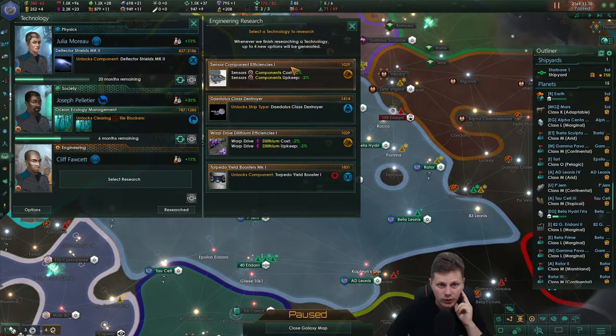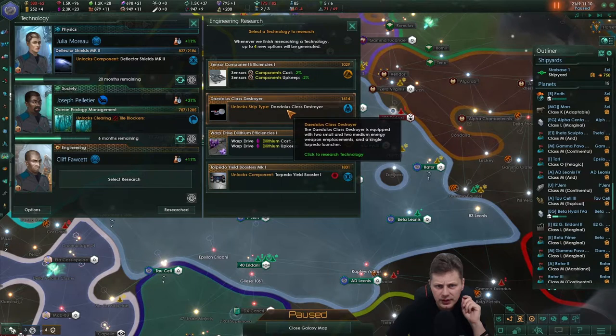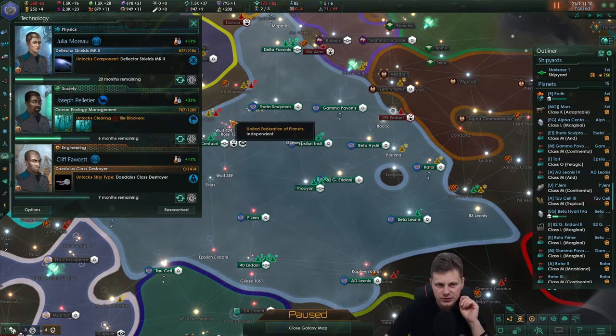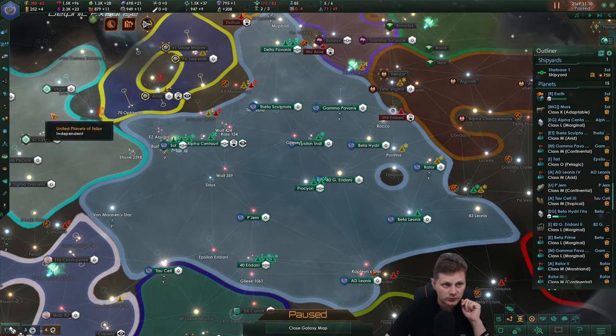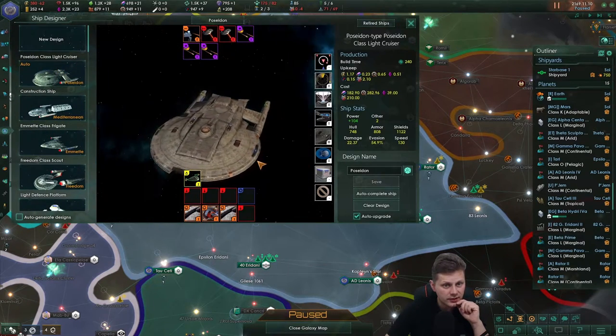Components are doing okay right now, so it's only fair that we go into this ship class. Apparently this is the oldest ship class of the Federation, from what I've been reading. So here's the Poseidon class.